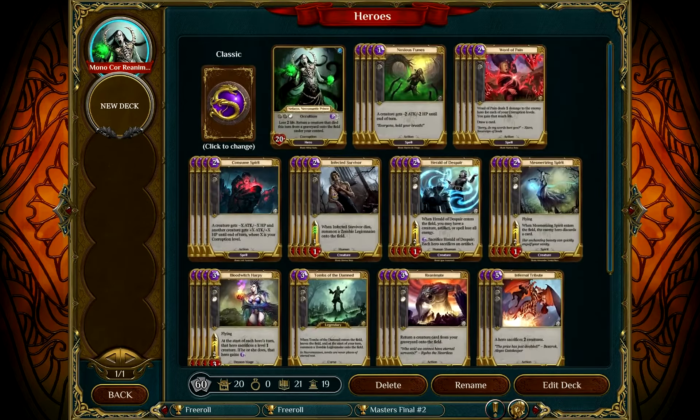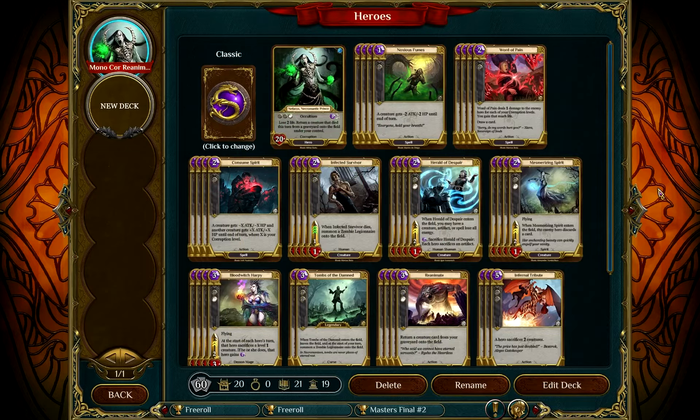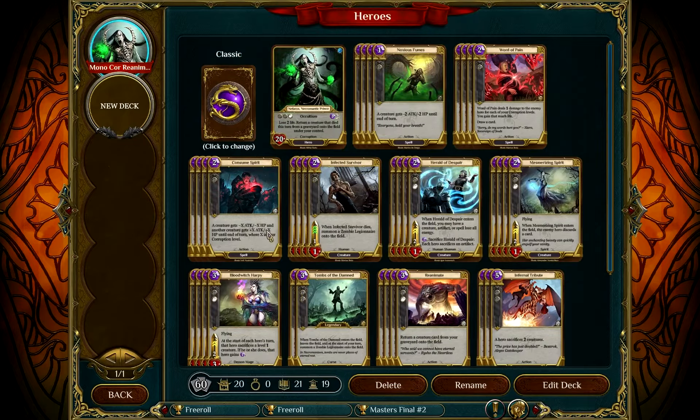Let's go through all the other cards then. We've got removal — removal is a good thing, and Corruption doesn't necessarily have the best, but it's got some very good removal. We've got Noxious Fumes. It only costs one with one level — a creature gets minus two attack and minus two HP until end of turn. So it's used to ping off little small creatures so you can just get through and do a bit more damage and remove annoying things. There are a lot of small creatures going about right now, so Noxious Fumes definitely does a good job.